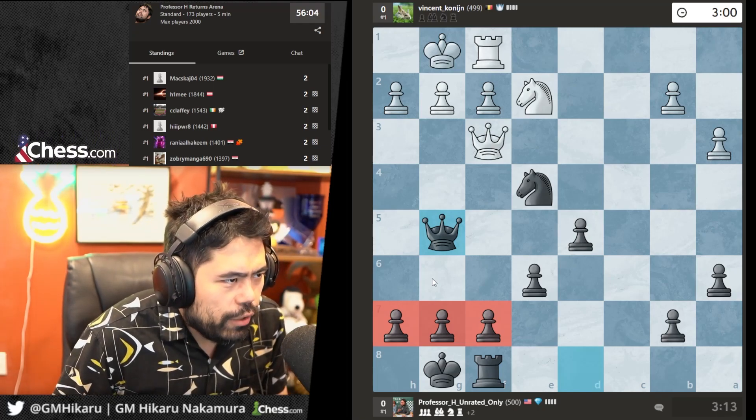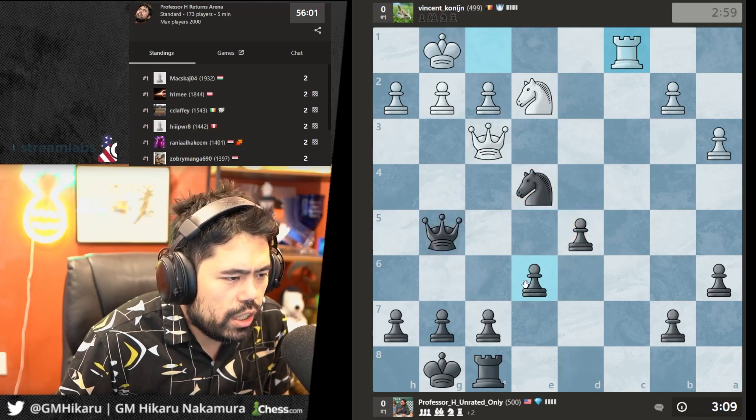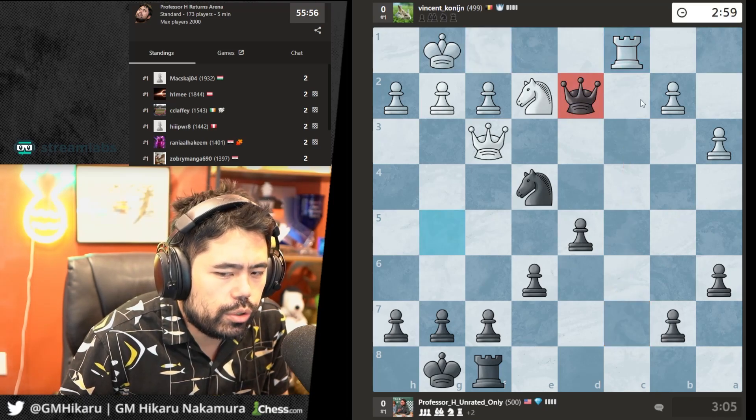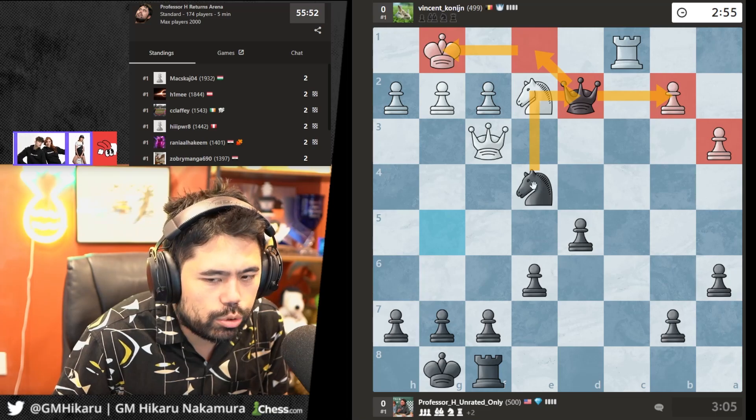Waiting for a move — Rc1 is played. I'm up a pawn here. My opponent played Rc1, which is a good move to claim the file. I'm going to go Qe2 to try to put pressure on the queenside, maybe go for Qe1 as well.